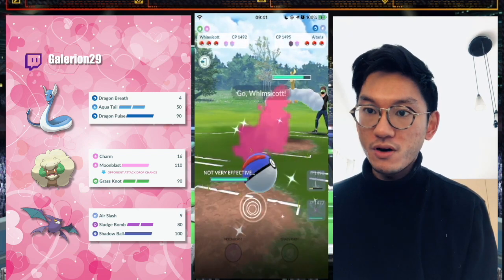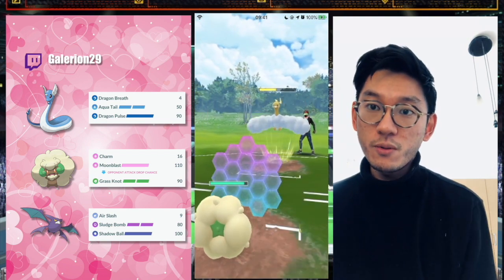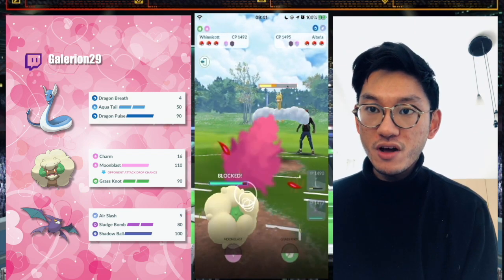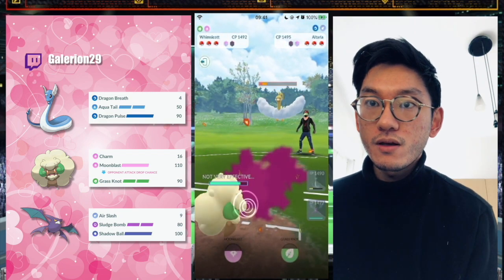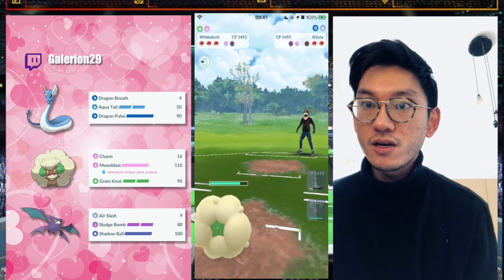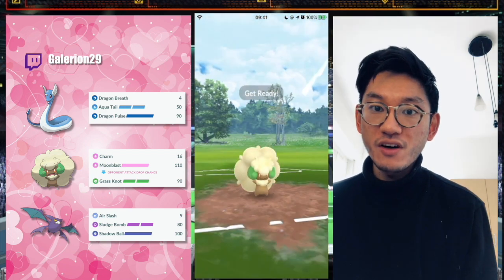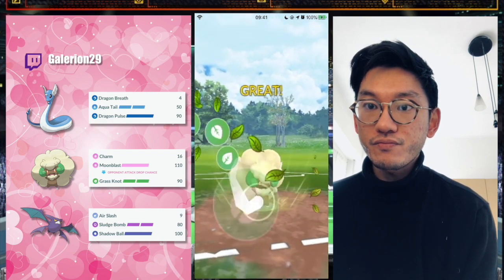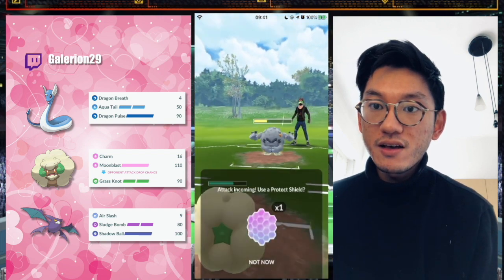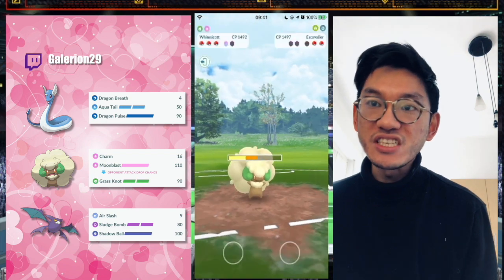They switch into Altaria — perfect. So I'm going into my Charmer right away. Because I was very slow on my swap, I use the shield for the Sky Attack, but I can completely Charm it down. We got one switch. We almost have a move on Wingscott, and Wingscott has a really good matchup with Graveler too because I resist all moves from Graveler. And this Grass Knot is super effective, so I got a second shield — which is amazing.